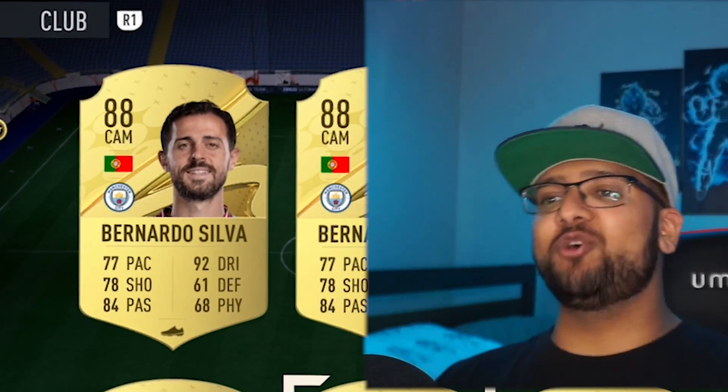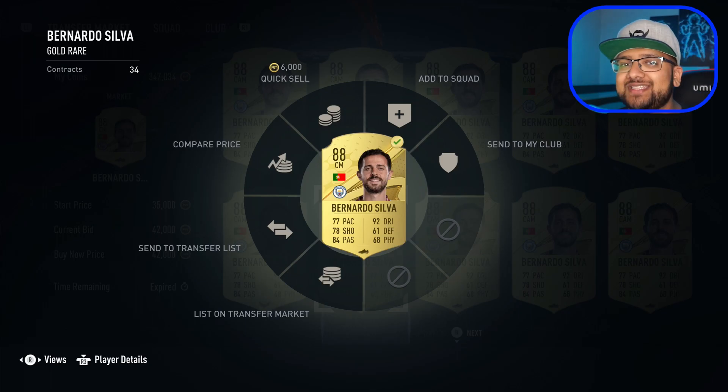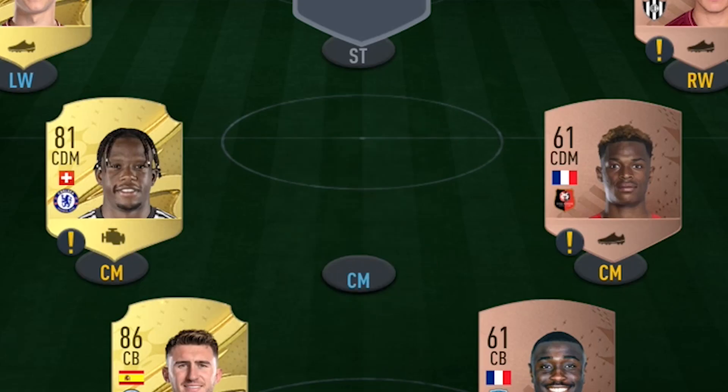Our second upgrade is going to be Bernardo Silva - 88 rated. This guy's a bowler in real life. 42,000 coins, he's going to help us in the team.